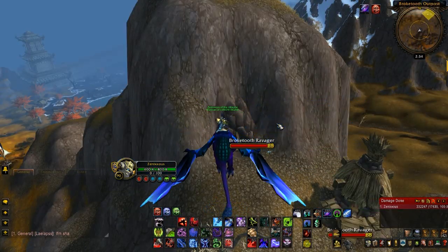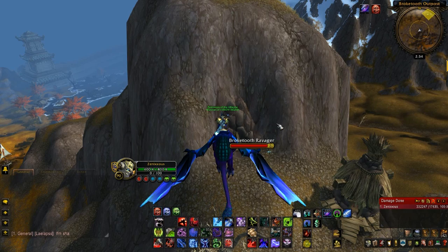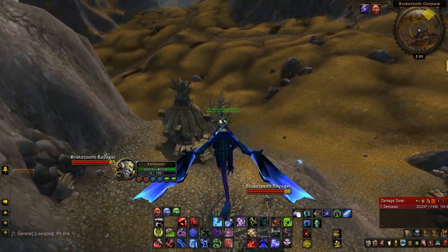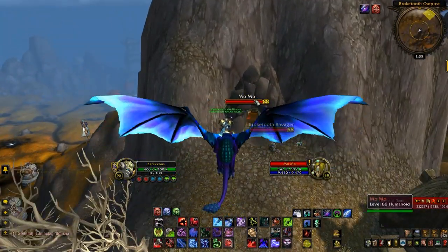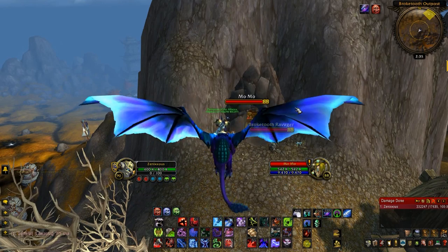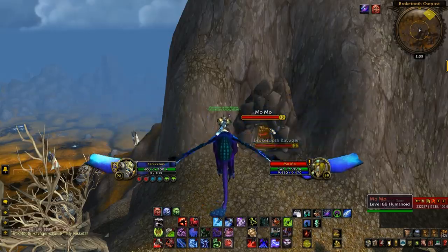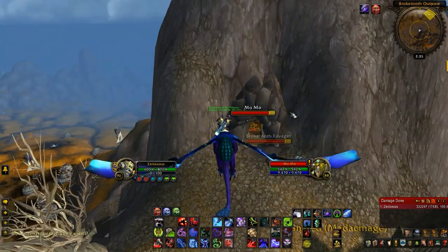Here's the 17th item — truthfully I'm not sure if this is actually a Pandaren treasure since it was randomly found and doesn't give as much experience, but it gives some gold and a little bit of experience. The location is east of Kota Base Camp in this set of mountains. Just run up the hill — it's inside this cave. Inside the cave there's a level 88 quest NPC named Momo, and right behind him is a chest that gives the money and experience. Easy to find.